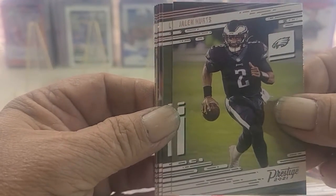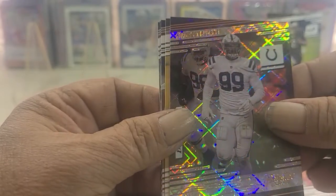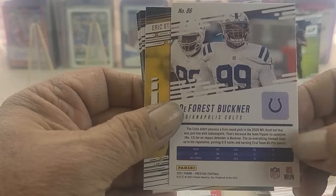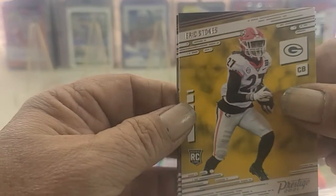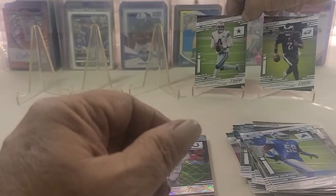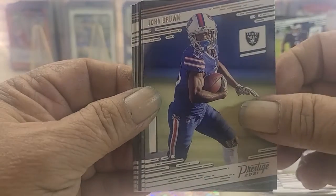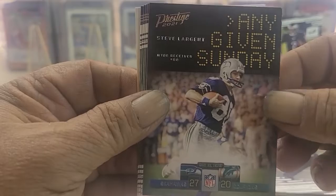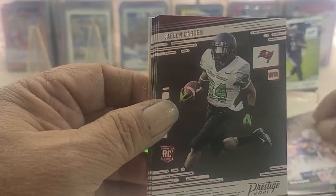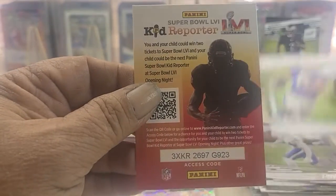Jalen Hurts — that's a nice second year card. Garrett, Buckner. Diamond. Strokes, Hollins and Dak Prescott to finish that pack off. Mike Evans, John Brown, Lockett, Any Given Sunday Steve Largent, and Kid Reporter.